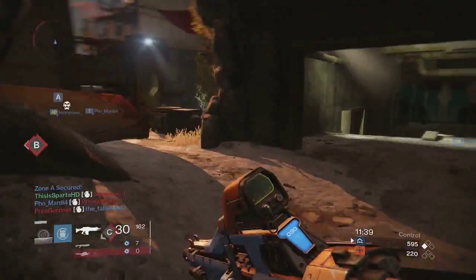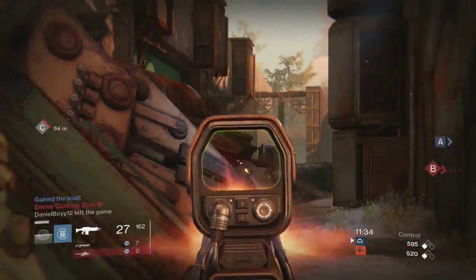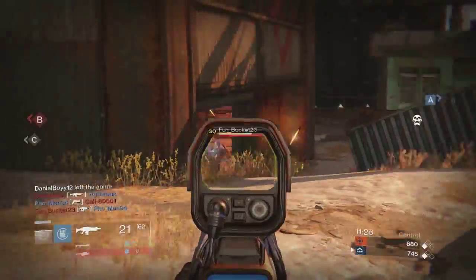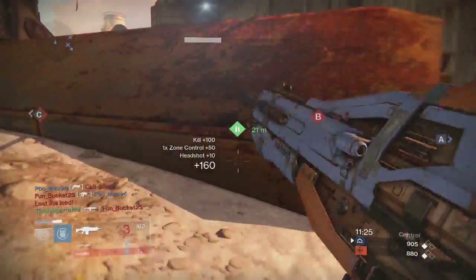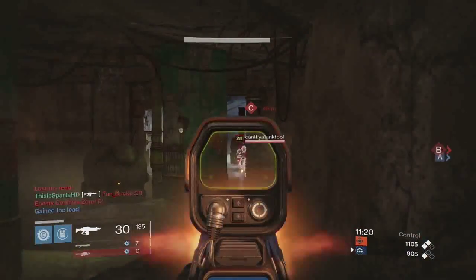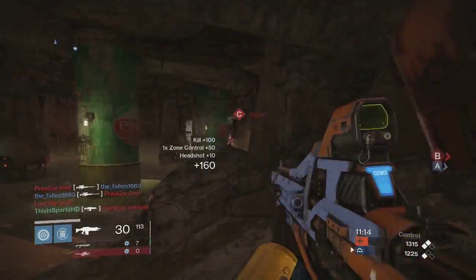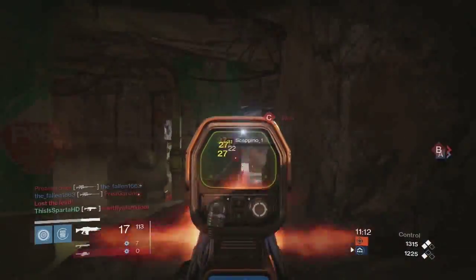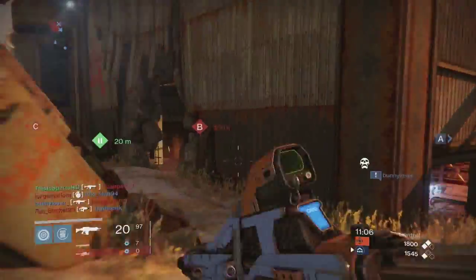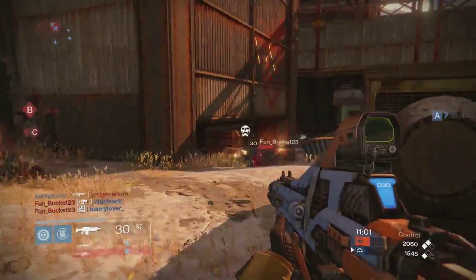My first tip on how to do better in the Crucible: use auto rifles. In this gameplay I'm using the Galahad-E, which is a rare auto rifle. All of the Galahad guns are auto rifles, so if you can get one of those — even if it's just a common or uncommon one — it's going to be almost the same. I don't think they carry as many bullets though.